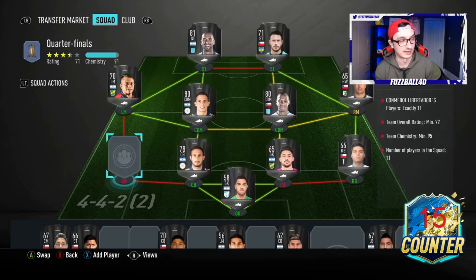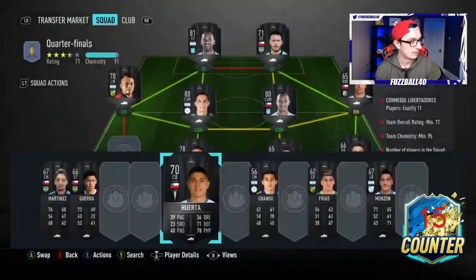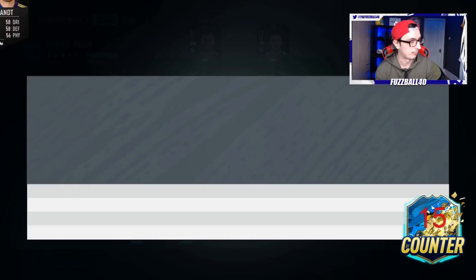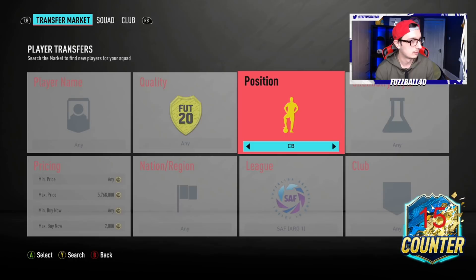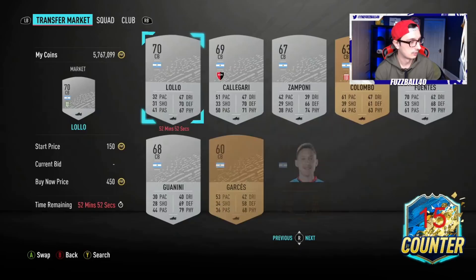I want to show you this is how you've got to be if you're looking to make or save coins from these SBCs. You've got to be on the ball and be willing to search. There are no centre-backs showing at that price. So I go: okay, let me try left mids - you can put a left mid at left back and it'll still get chemistry. We've got Velasco, Centurion. The transfer market seems to be showing limited results. Let me try to find ones that fall within the right price range.